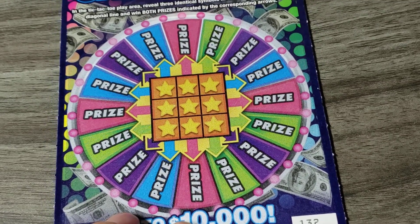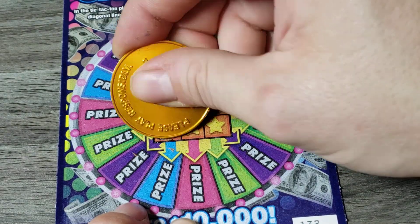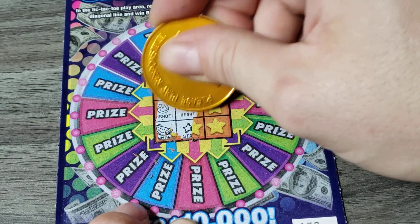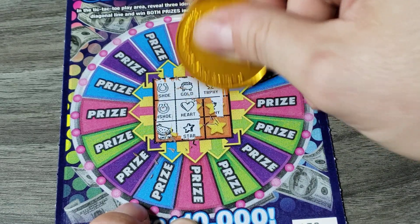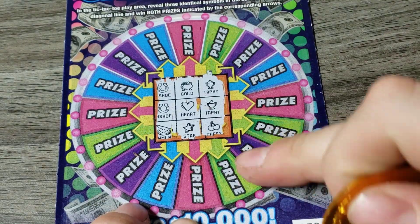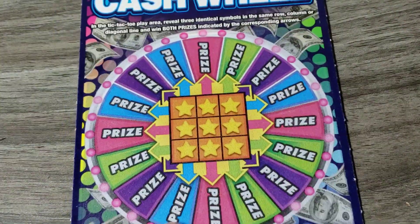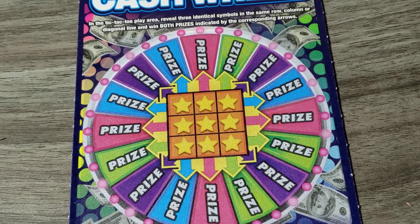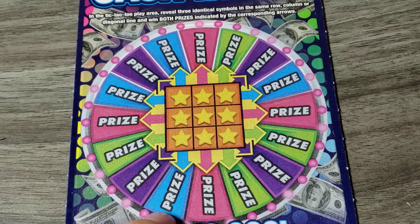Alright. Ticket 132. Horseshoe, horseshoe — oh, I thought we were going to do it again. Gold. Heart. Trophy, trophy. Cherry. No diagonals. Nope. That's awesome — $10 winner! What else can you win? So it's a hundred to 500 — that's when it goes. Nice, nice, nice.